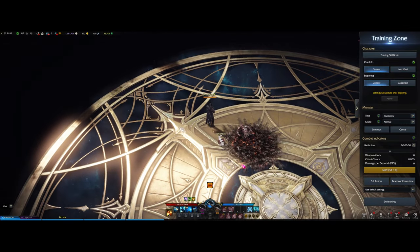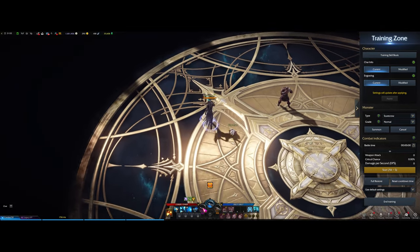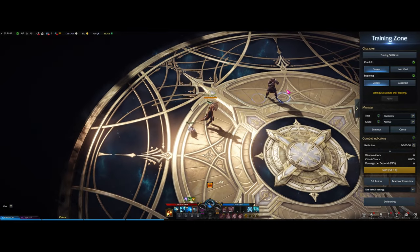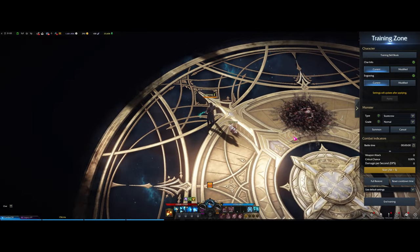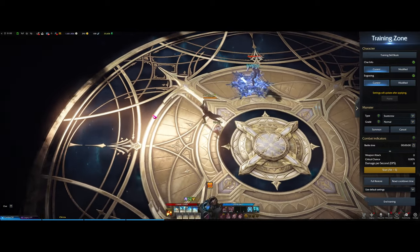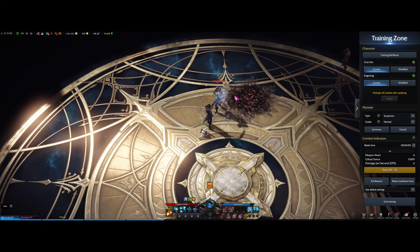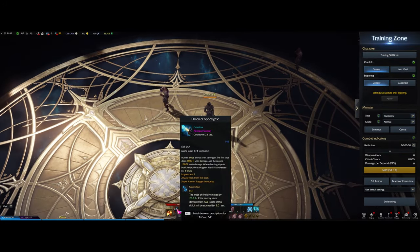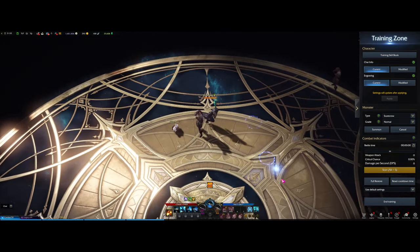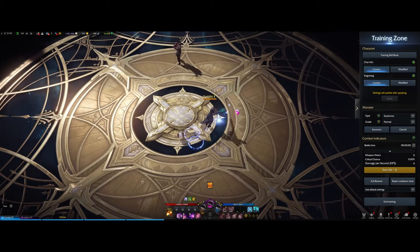Now we have the bread and butter move, Last Supper — a small dash into a huge damage AoE circle. You're not immune to anything during it, so you can get hit out at any point. Use it when you're in the clear. Mainly use this off a freeze combo into Shotgun Ruler to finish, then Omen of the Apocalypse, because at that point your opponent is on the ground and can roll away.